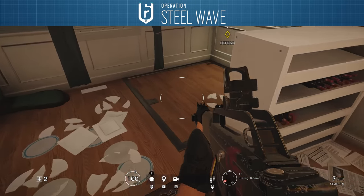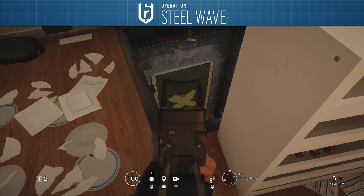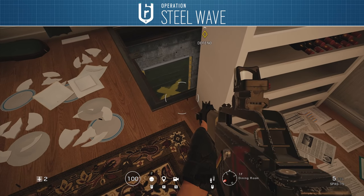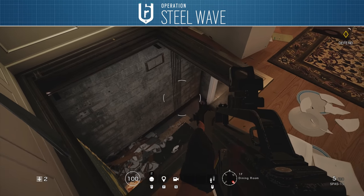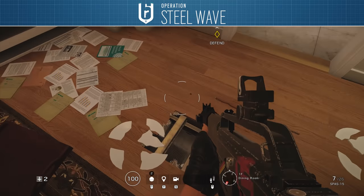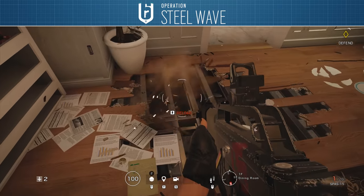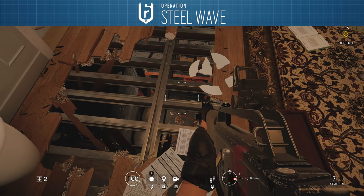New features in the dining room are that the table is now bulletproof and will actually allow defenders to anchor behind it, and there is now a hatch in the south eastern corner of the room. This hatch is really useful for defenders to open up because it allows a very powerful angle down onto the brand new garage entrance door, and if you pop open the floor right in front of the door to the new connector room, you also get a great view down onto a potential diffuser plant spot next to the bulletproof cabinet.